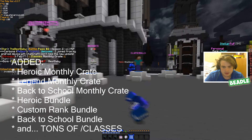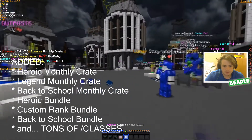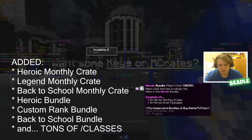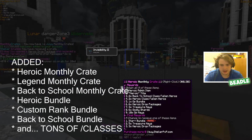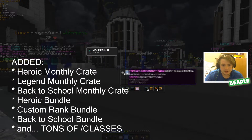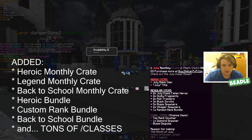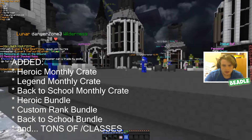Whoever picks that up is gonna be one happy camper. The Heroic Bundle is basic — it gives three Heroic DPs and two Heroic monthly crates, so you could practically get two of these, which is OP. The Heroic DPs are very OP — you have a chance to get bundles and everything. Look, I already got July and Summer just from two of them. We got two July — yo, that's it!